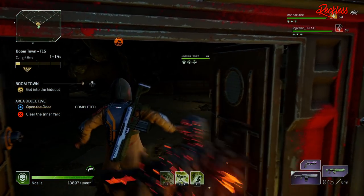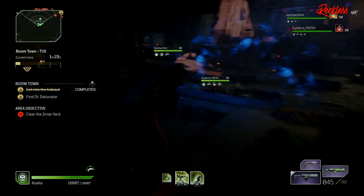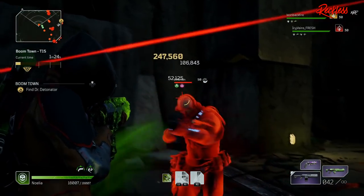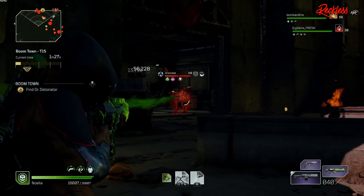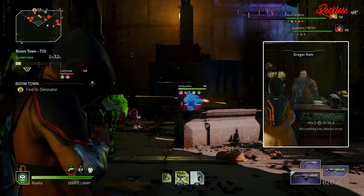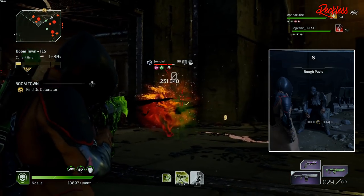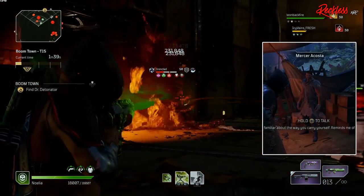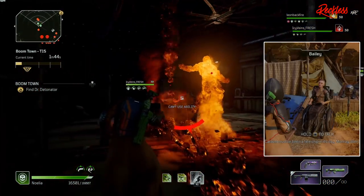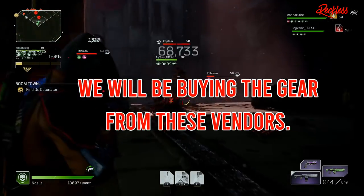I will put all of the steps in the description box below as well. As of this video, there are 7 actual vendors in the end game of Outriders. In Rift Town, we have Gregor Ram and Ava Lopez. In Trench Town, we have Ruff Pavlo and Eric Rib. In the Forest Enclave, we have Mercer Acosta. Then there is Tiago and Bailey. At level 50, all of these vendors sell gear of all types of rarities.